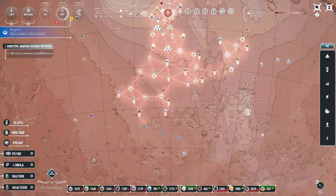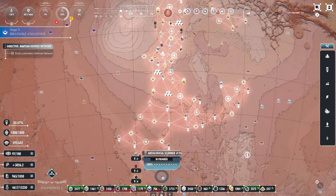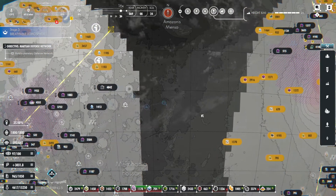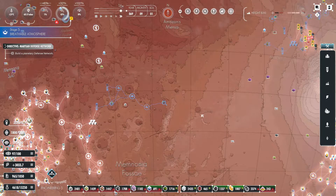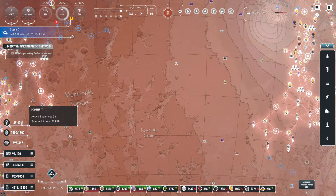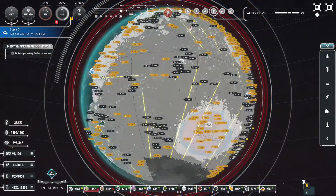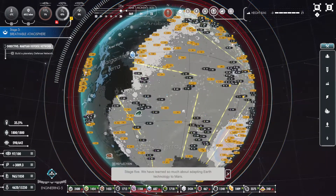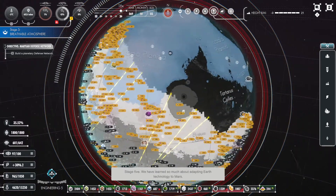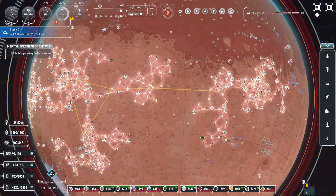Not too bad otherwise. There's a hyperloop there. We will say we're almost up to — we've hit 35% of Mars being scanned, which is all of that lit up area now. Stage 5 — we have learned so much about adapting Earth technology to Mars. And yet we're still having so many issues.